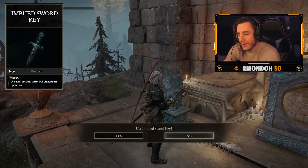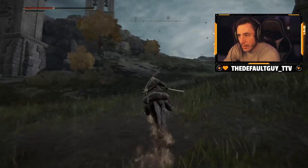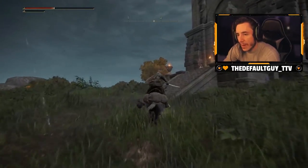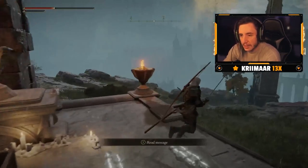You will not be able to access these straight away because you need three imbued sword keys. The three keys are laid out scattered across the map, with the first one actually being in the chest right at the top of the Four Belfries. The first one is nice and easy for you to get — you can grab that straight away when you get to this location and you've got your first key.